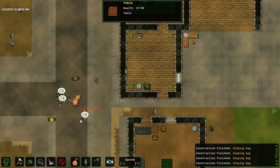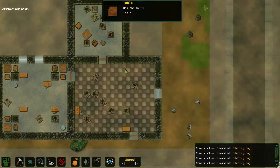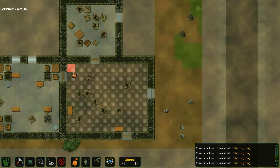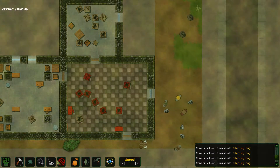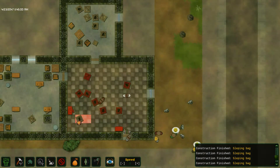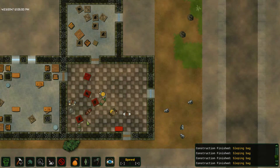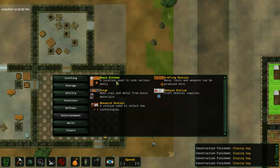It suddenly occurs to me this map was probably randomly generated. Oh, that's nice. I think this would make a perfect place for the kitchen, so if you would just demolish all of this, that would be great. Also, how did you just demolish that wall so fast? I would be very interested to hear the answer to that question. Let's see if I have enough wood to build a research station.